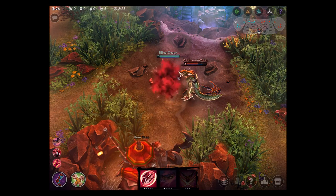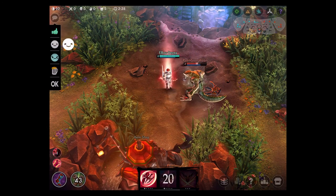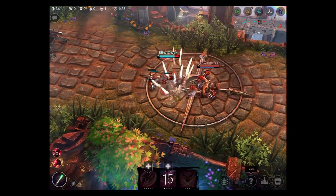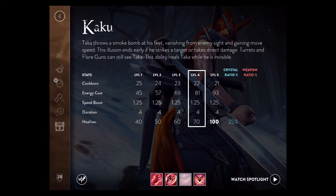I will max this ability last, putting only a total of 4 ability points into it. Keep in mind that if you use Kaku poorly, the enemy will still be able to see you if they have scout traps around the map or if they use a flare on your current position.